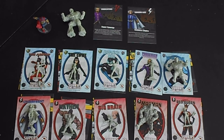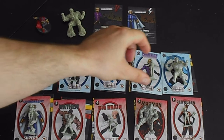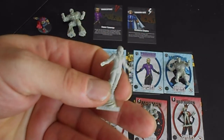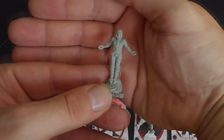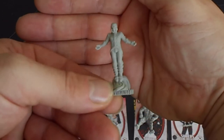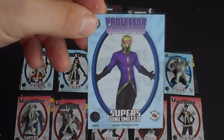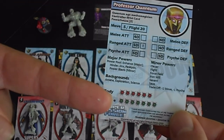Let's have a closer look at some of these miniatures. So we have the two teams. The good guys are called the Vindicators, and this is the captain — the leader. This is Professor Quantum. That's a nice sculpt, pretty funky. He comes with two cards — one of them for Super Mission Force, with all the information to play the game on there.